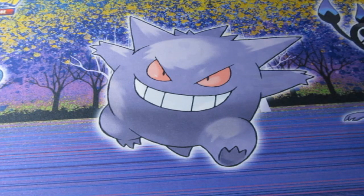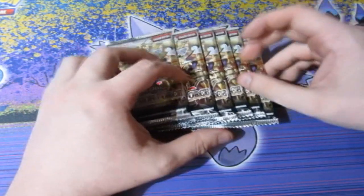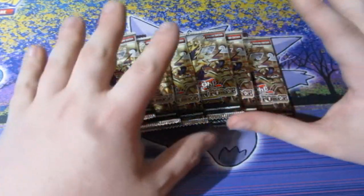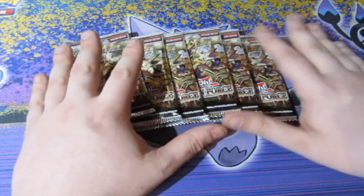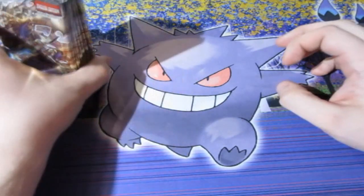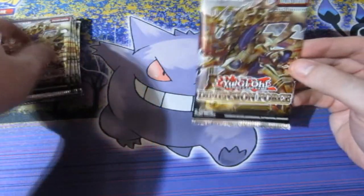We're opening the new set Dimension Force. This is actually a really cool set — some of these cards are actually really expensive. As you guys may have heard, there were rumors in America, and they actually came true: somebody opened a lot of these and it turns out every single card within the packs were Prismatic Secret, which are worth like thousands and thousands of dollars. That's a massive error from Konami.